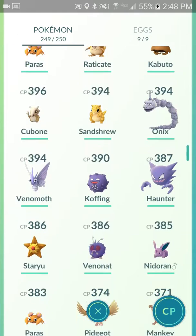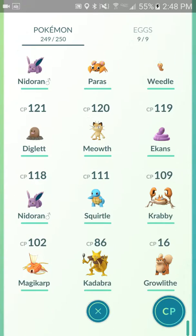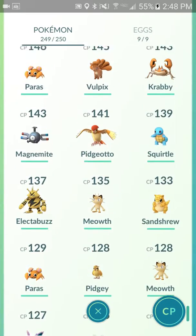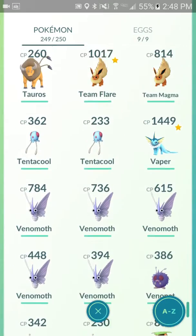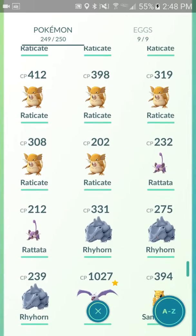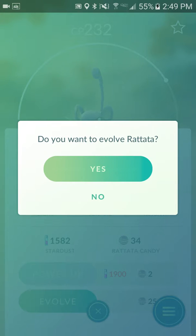But we're not here for any of those Pokemon. We're here for a Pokemon called Rattata. Today it's all about the Rattata, and we're evolving our highest Rattata — 232 CP — into a Raticate.